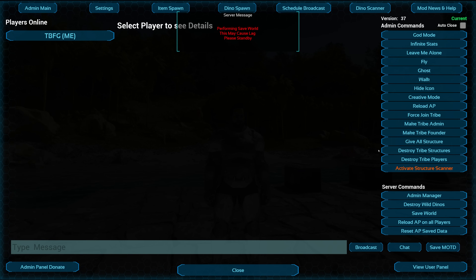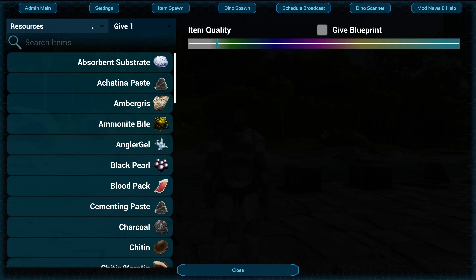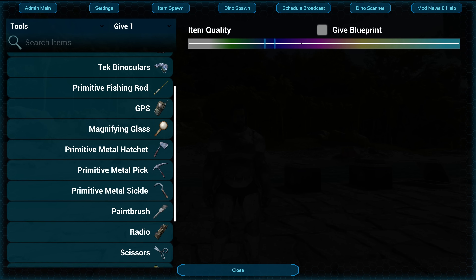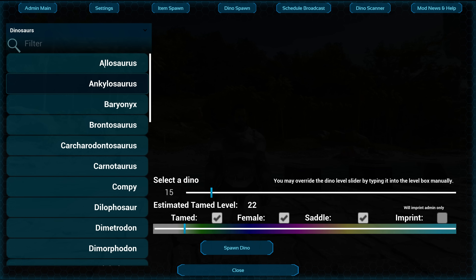It's got destroy wild dinos, save world, and a broadcast feature — tested it on a server and it worked fine. There's also a dino scanner, which is really cool. As a server admin, if there's a disaster or a big rollback and you want to help people, this mod really helps. For item spawn, you can filter by category — resources, tools, weapons — change the quality to ascendant, set how many you want, like five, and spawn that item in. Very very cool.